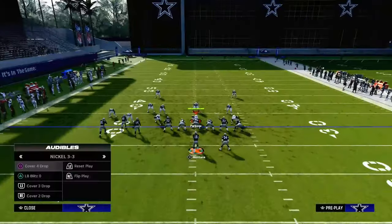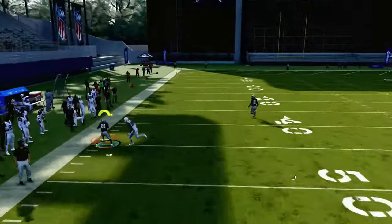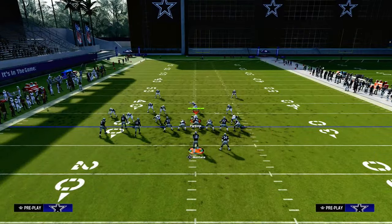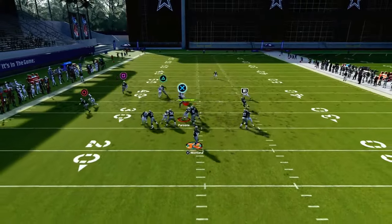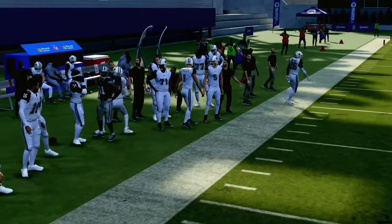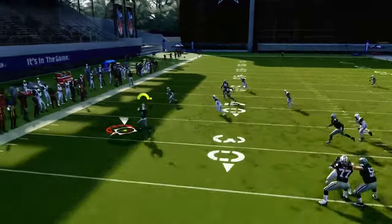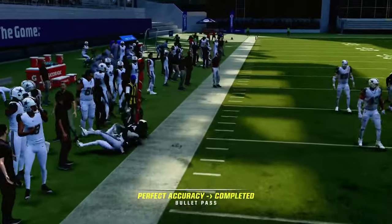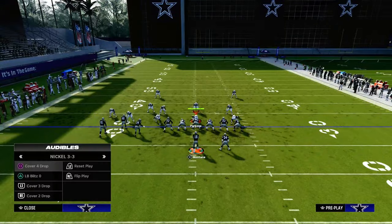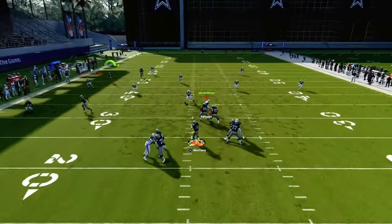Most people, when they run their cover three, that curl flat is not going to be able to get that much depth. So we're really forcing them into running a cover two where they're able to essentially mable their coverage out of it. If they run just a basic cover two, the cloud flat can get enough depth to stop this corner route, but we can throw this quick flat early. If they're not playing hard flats, we can always throw the flat. And the other nice thing about this route combo is this corner route can get over the top of cover two.